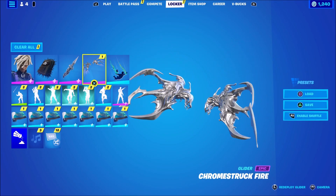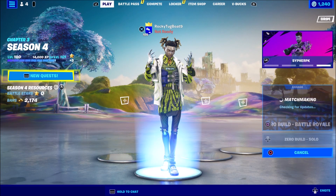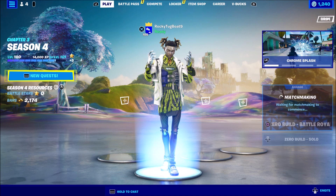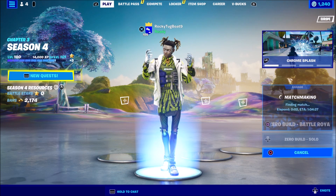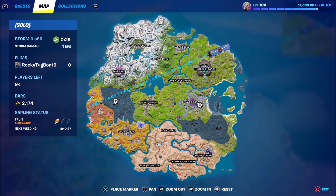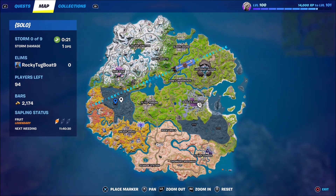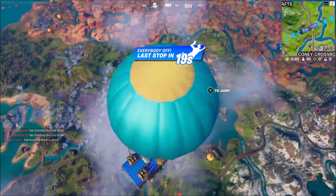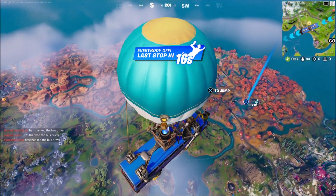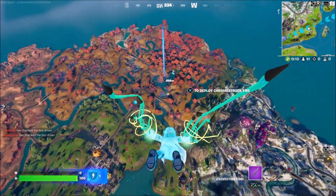We have a glider that cannot be changed at all, and there's a bit of an emote as well. We're going to get straight into the game and show you what he's like in-game. We are back on the battle bus, going to land at another location. We've already been at Herald Sanctum, Cloudy Condos, and Lustrous Lagoon, so now we're going to this place near Greasy — I don't even know what was here before. I think it's the Reality Tree. It's looking a bit bare.